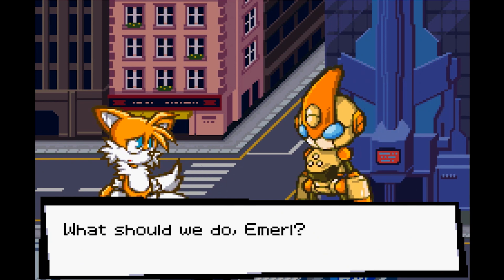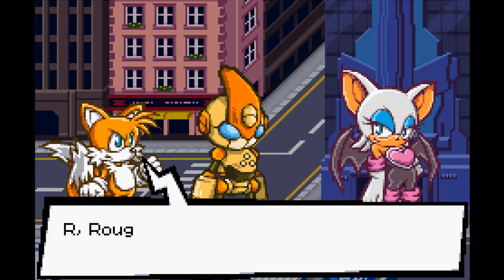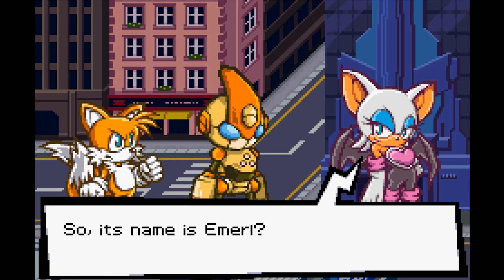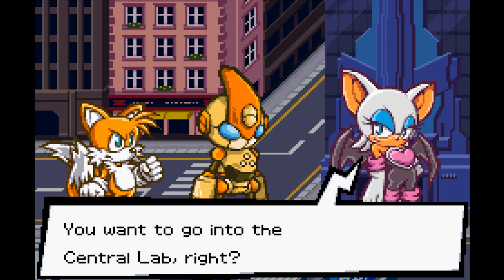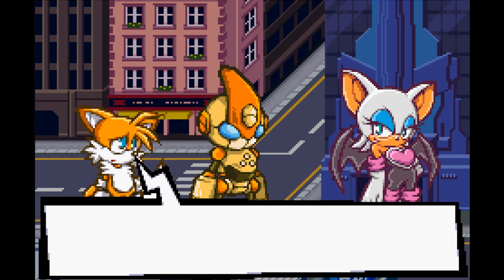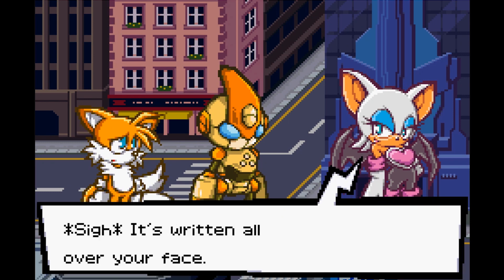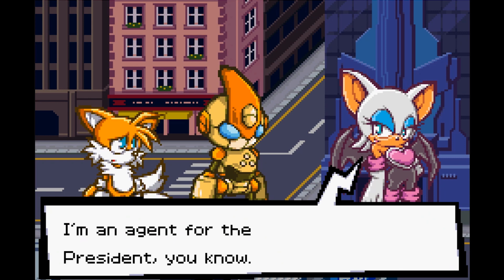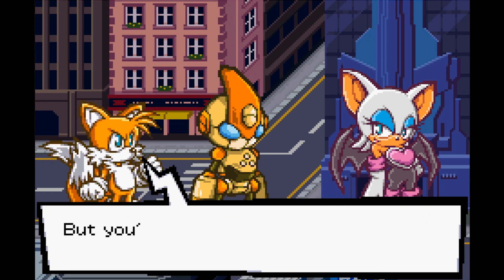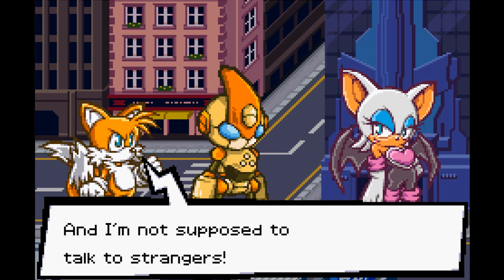'What should we do, Emerl?' 'What's the matter kids, you lose your mama?' Let's go, Emerl — what the heck? So its name is Emerl. 'What is it to you?' 'You want to go into the Central Lab, right?' 'What? How do you know that?' 'It's written all over your face. I'll let you into the Central Lab if you come with me — I'm an agent for the President, you know.' 'But you're always so mean to us.'